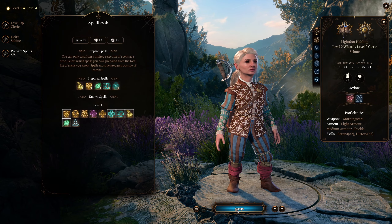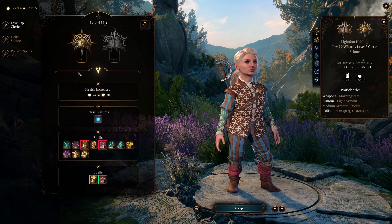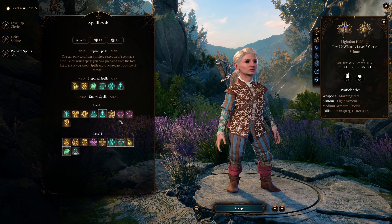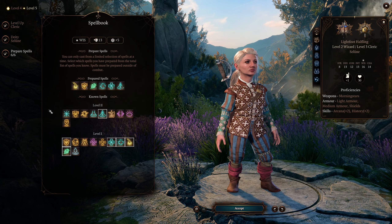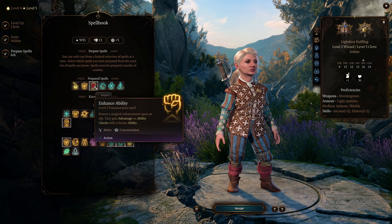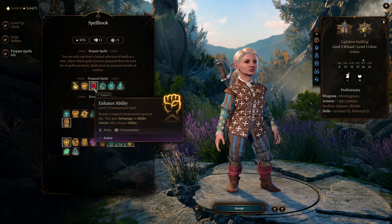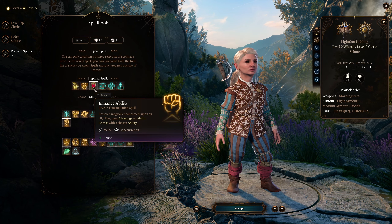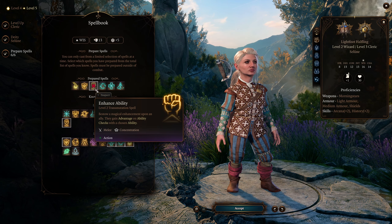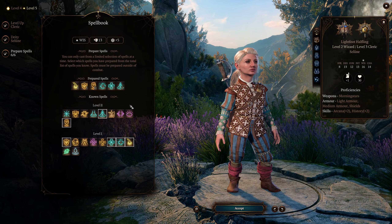We take another level of cleric — nothing specific needed there. Then another cleric level, and make sure one of your prepared spells is Enhance Ability. From here on, you can enhance your wisdom ability to gain advantage on wisdom checks, and more importantly medicine checks. Having advantage obviously increases your chance to succeed quite a bit.